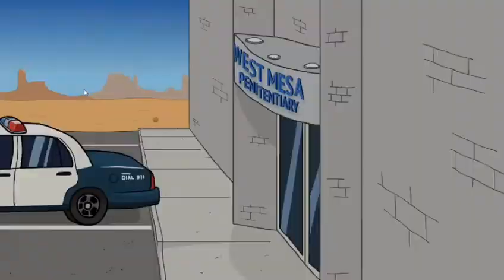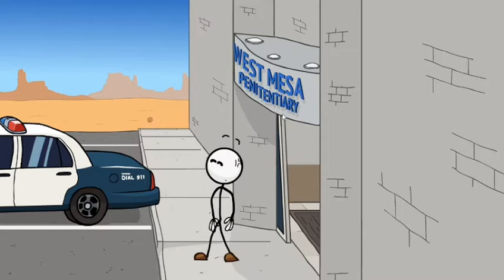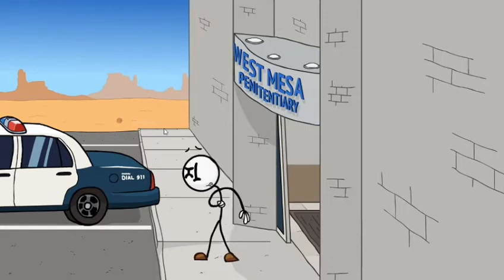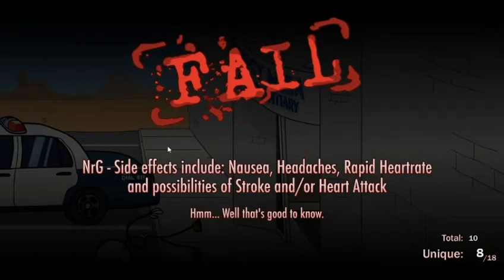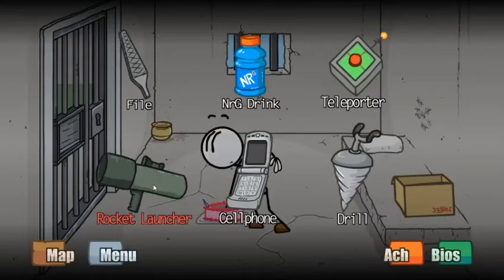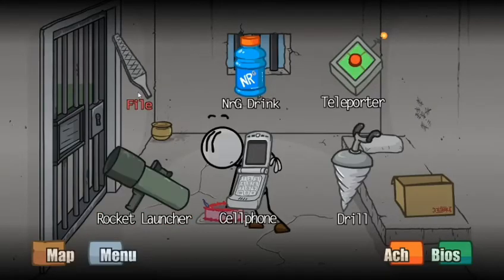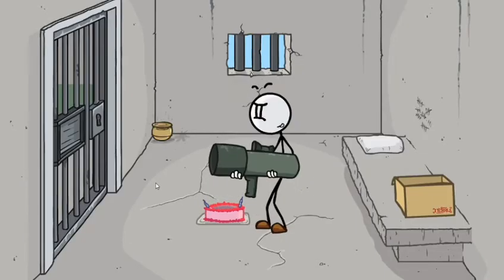Is this the one that's gonna work? NRG — side effects include nausea, headaches, rapid heartbeat, and possibilities of stroke and/or heart attack. Well, that's good to know. The file seems like the one to go, but we're gonna rocket launcher — RPG our way out.